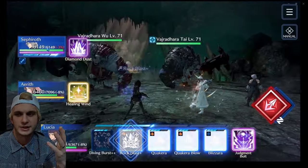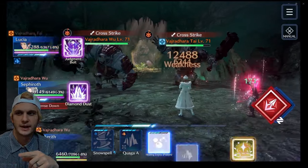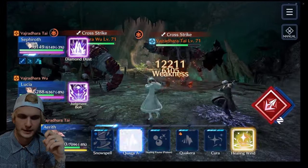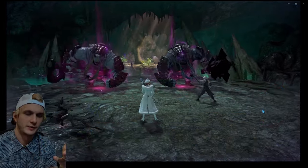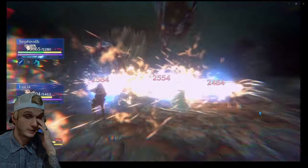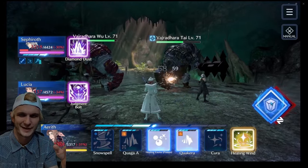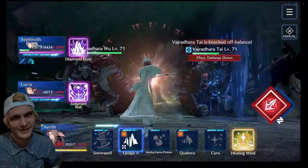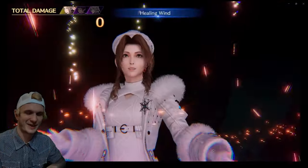I ended up switching — I kept Lucia with Judgment Bolt and took Bahamut off Aerith for Healing Wind. Healing Wind did come in handy a couple of times throughout this. My Bahamut was only level 2 because I haven't beaten X1 or X2 yet — I'll be doing that next month when I do my pulse. I should be able to beat Bahamut X1 and X2 after that, but my Cloud is terrible. I have a lot of good units and good equipment, but the equipment that everyone recommends to beat X1 and X2 — I just don't have that right now.